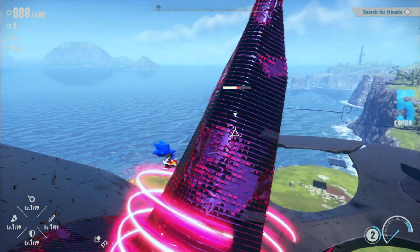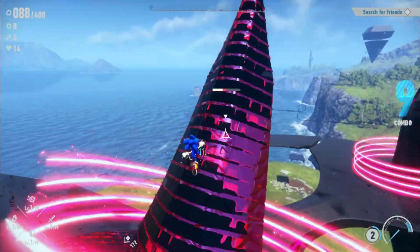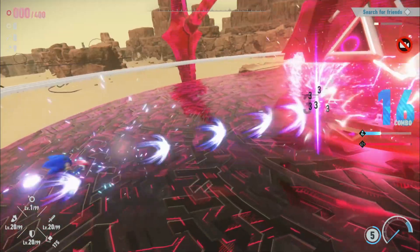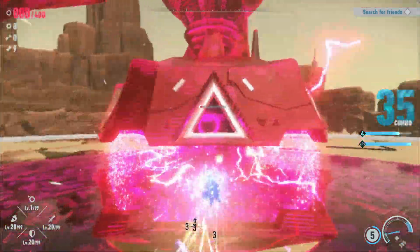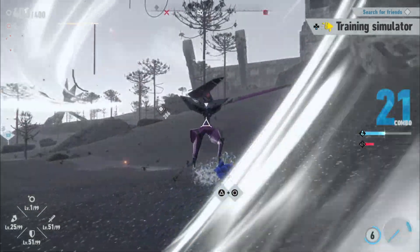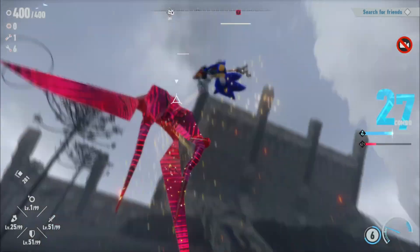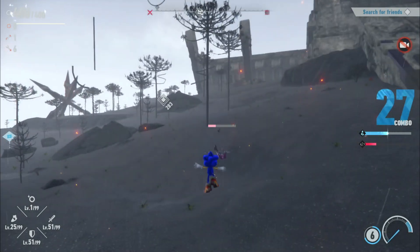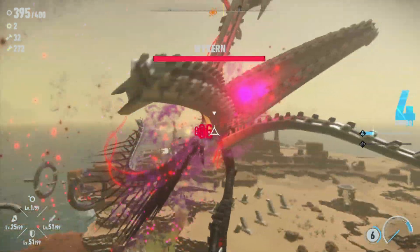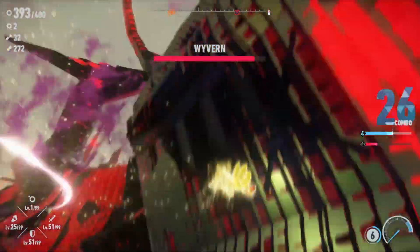Make the enemies more difficult to defeat, and make it so only certain moves can hit their weak point. Every Guardian in Frontiers had moments where you could just beat them easily — it was fun but too easy. Another way to combat this is to not make the moves so broken. If that means nerfing already existing moves or adding a new skill tree with weaker moves, then so be it. But other than that, the combat is fine and really fun — for a sequel it just definitely needs some changes.